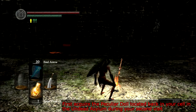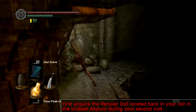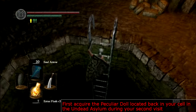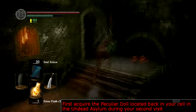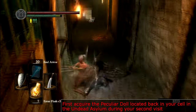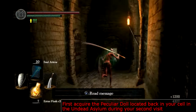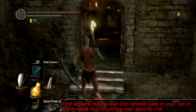To gain access to the Painted World we first need a peculiar item. It's located back in the asylum — if you want to know how to get back here I have a video on that. Go to the bonfire located in the courtyard, then go down the ladder and keep following the path all the way back to the cell that you started in, because there is an item in there and this is what we need. Kill the black knight and then pick up the peculiar doll.